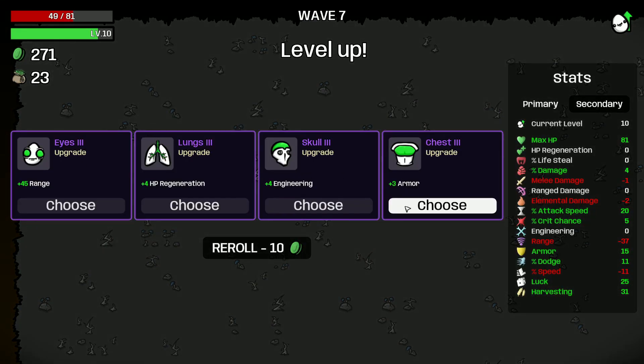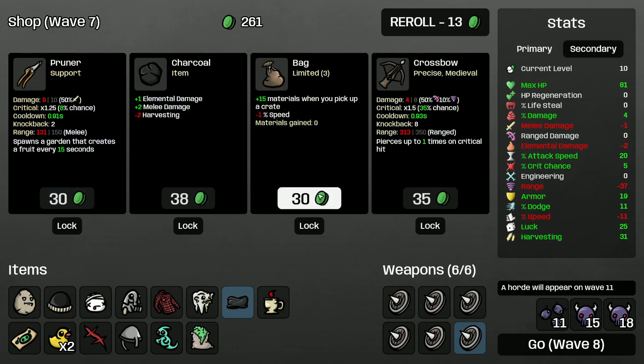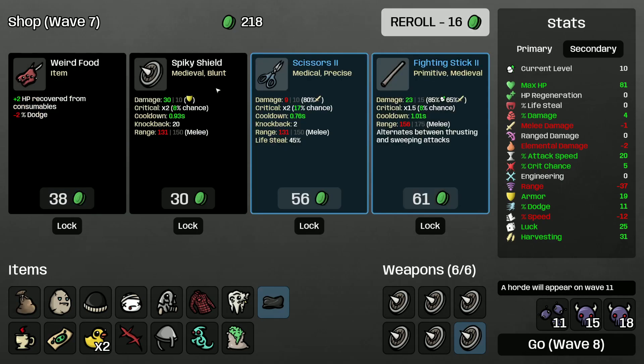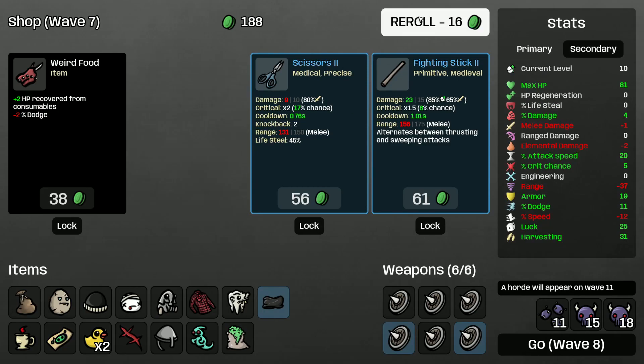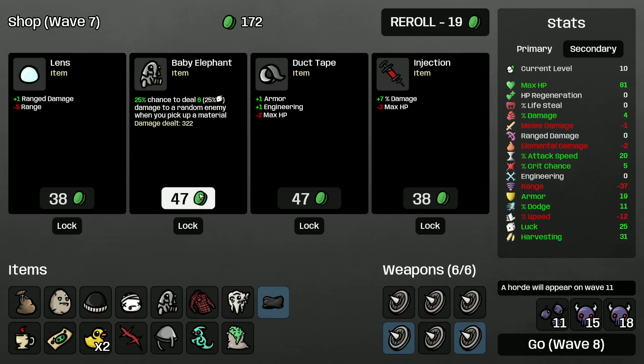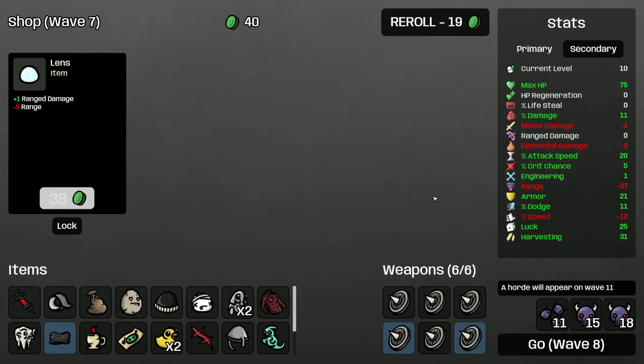Regen doesn't matter, don't take it. Oh, 3 armor is really good. 40% attack speed while standing still — we could do that with this character. I do want to fix my speed, but I don't want to decrease my luck. Let's get the bag. Spiky Shield. Consumable healing is useless, so don't take that. Another Baby Elephant, more armor, more percent damage.